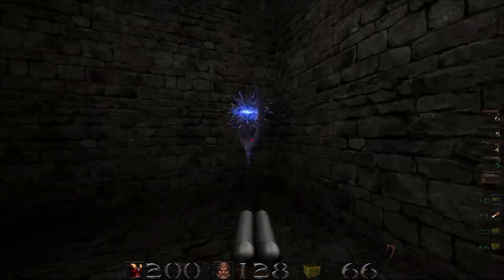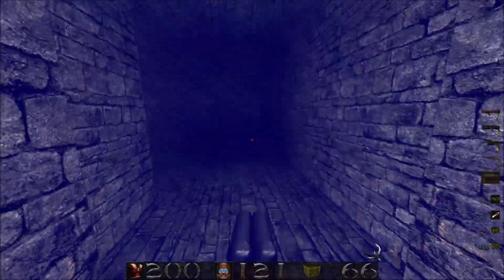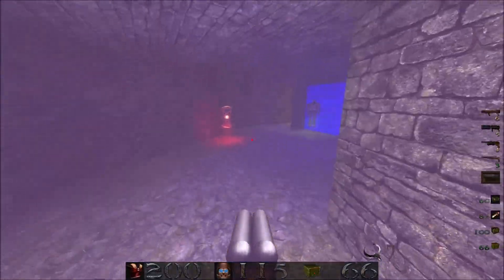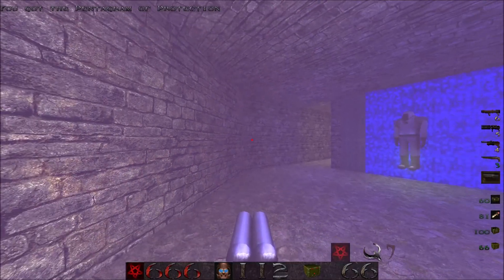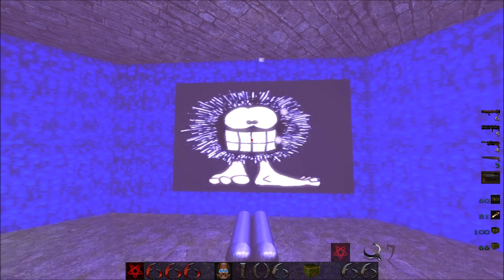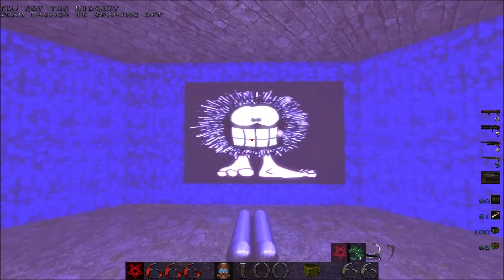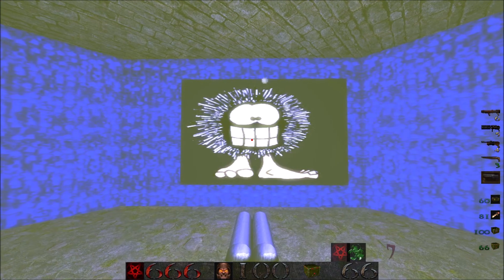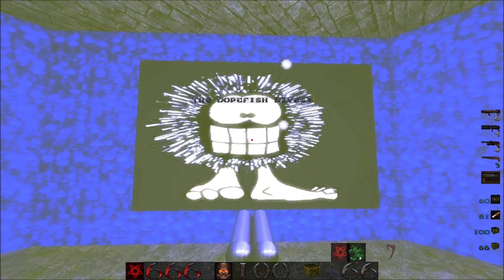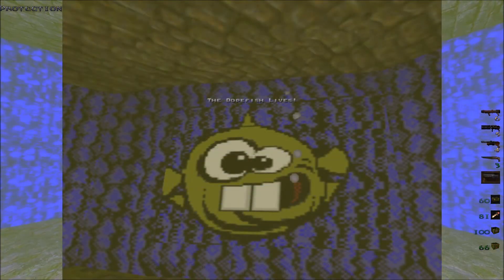Let's carefully make our way along this ledge and go for a little swim - welcome to the Well of Wishes! The Dopefish lives! That's not the Dopefish - what the hell is this? This is supposed to be an easter egg with the Dopefish, who is an enemy from the Commander Keen game. This right here is not the Dopefish - I don't know who the hell this is. Just to give you some clarification, this is the Dopefish right here.